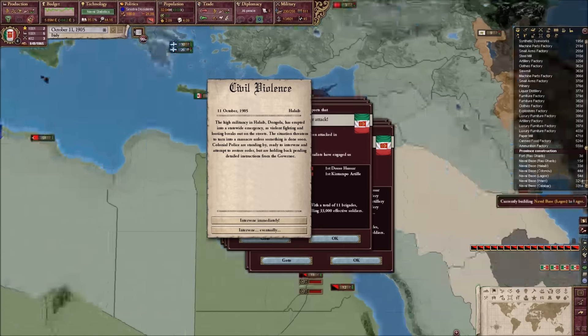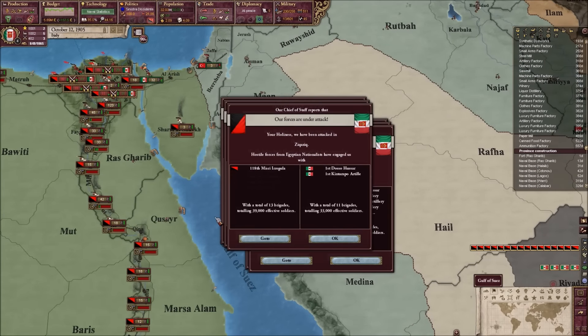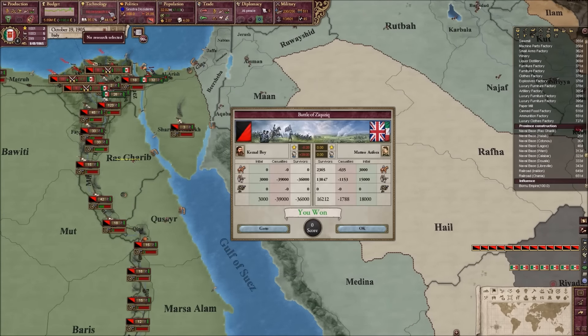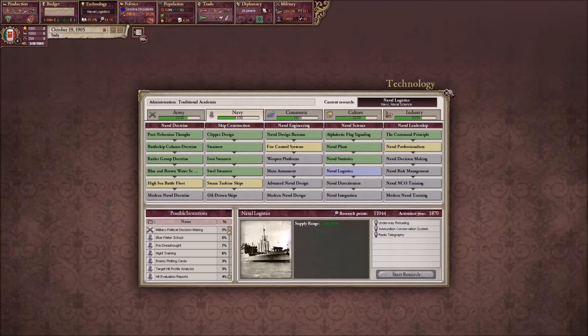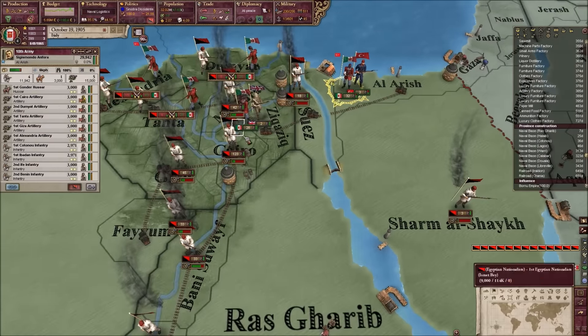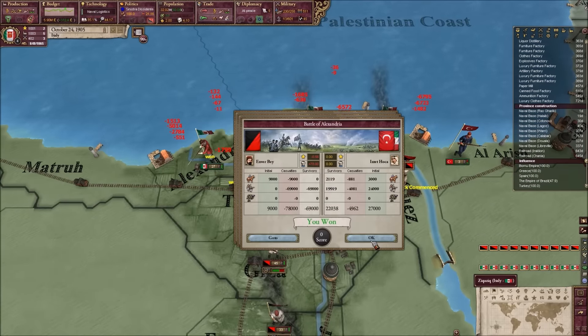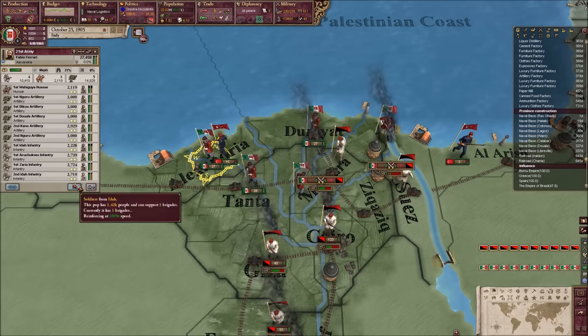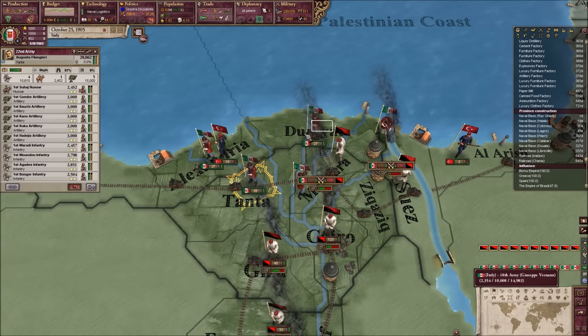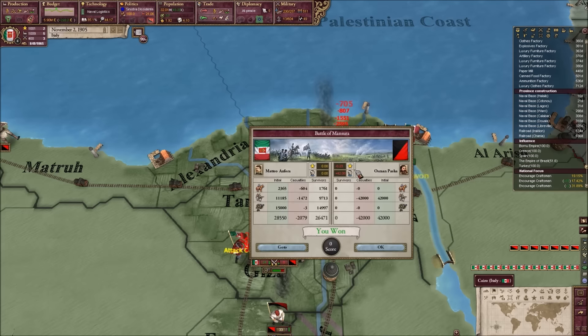Ooh, Egyptians? Are these Egyptians? Yep, Egyptian nationalists. Getting some nationalism. Alright, alright. Don't worry, we'll put you down eventually. Go ahead, slaughter the masses. It'll be fun. Target practice. I believe that also gives them experience, so that's good.